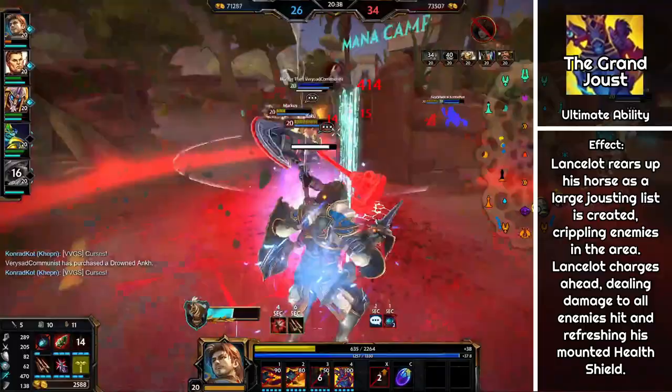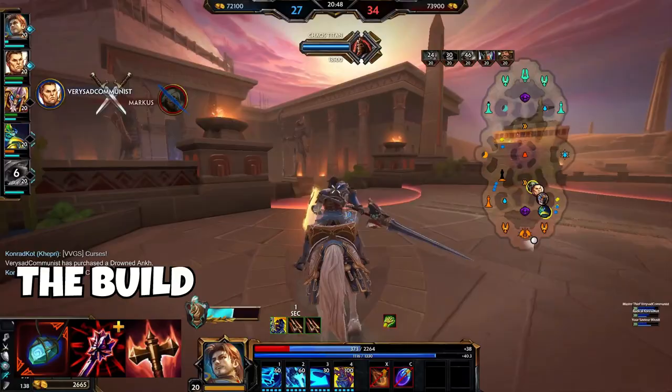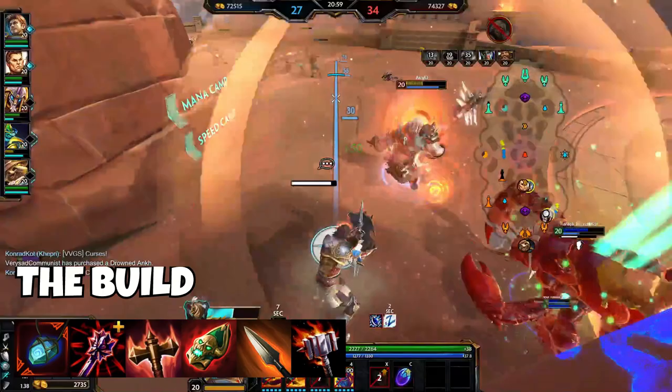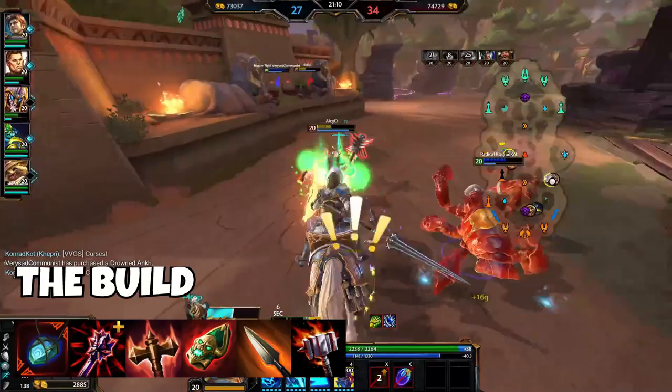My first tip is how to build Lancelot. If you just want a quick build, try Bluestone Pendant — or Eye of the Jungle if you are a jungler — then Jotun's Wrath, Transcendence, Soul Eater, Heartseeker, and Titan's Bane. That will only be viable for a few patches though, since Hi-Rez balances items and shifts metas regularly. I'll give you insight into why we pick each item, and you can subscribe for updated builds as well.